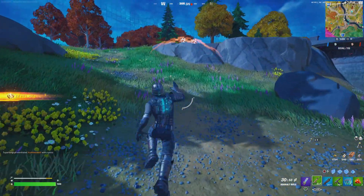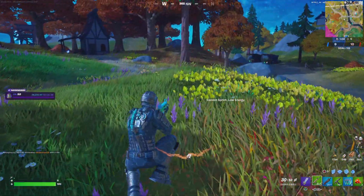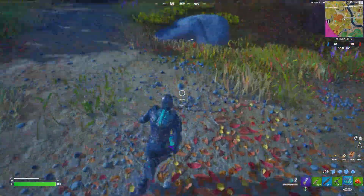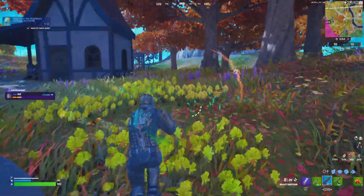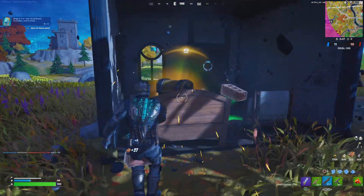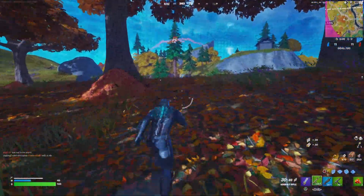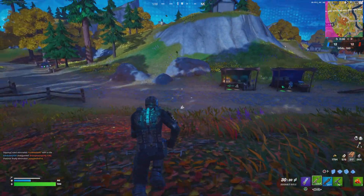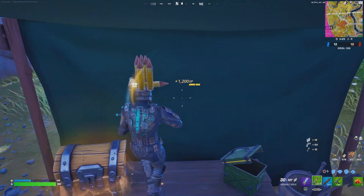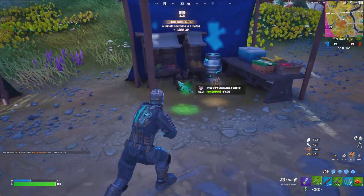We got another augment — a chance to find chug splash in every container. That one's a great augment, pretty clutch when you need it most. You'll be low on shields, walk into a building, and find one — it'll save your life. This is definitely one of the better skins they've released. Some Marvel skins are pretty cool but they don't really capture my eye 100%. I bought the Captain America one — that one's really dope. The Gambit skin is an absolute banger, I really like that one a lot.